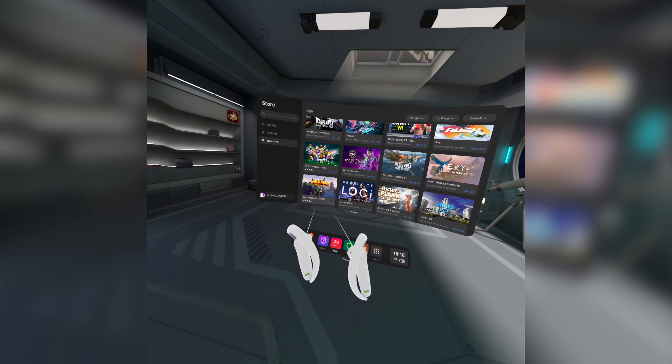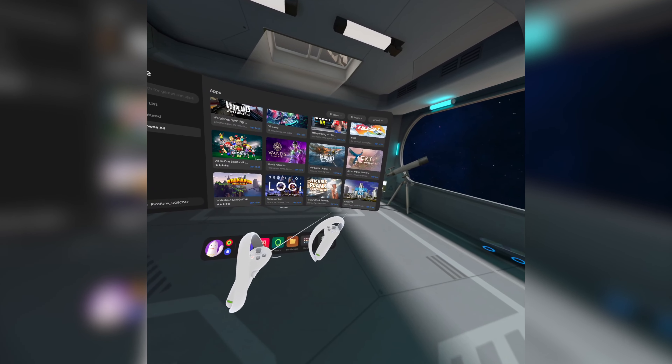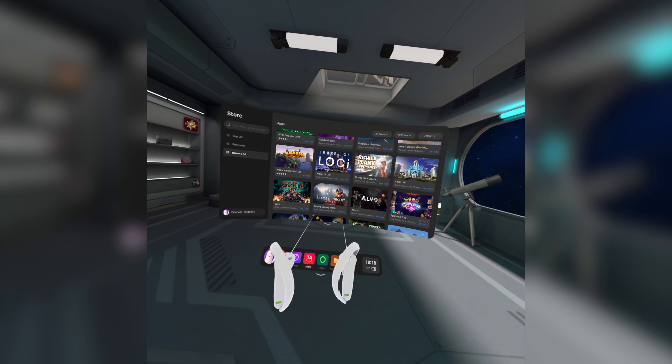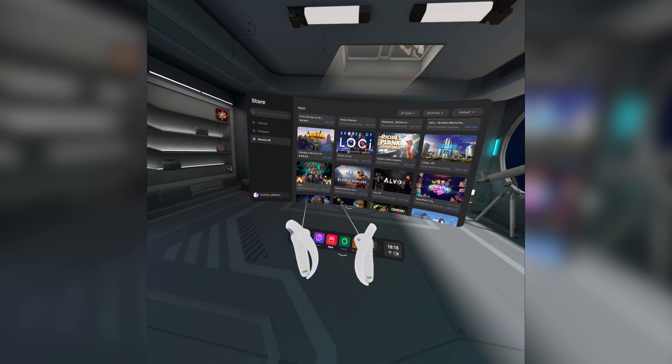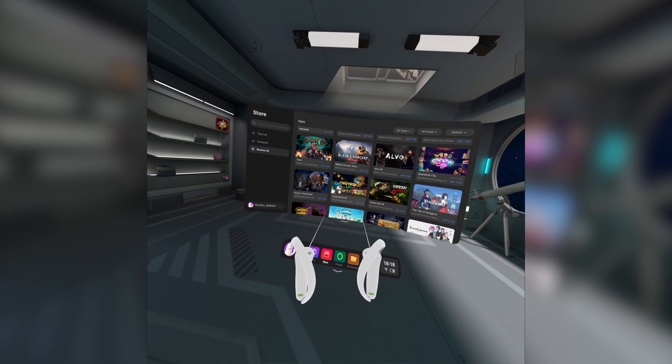Wands Alliances. Walkabout Mini Golf — this is one of my favorites. Witches Plank, of course. Cities VR. Sports VR. Out of good games here. Blade and Sorcery — another interesting and popular one, which is on Quest as well. Korn as well. Green Hell. Crazy World VR.